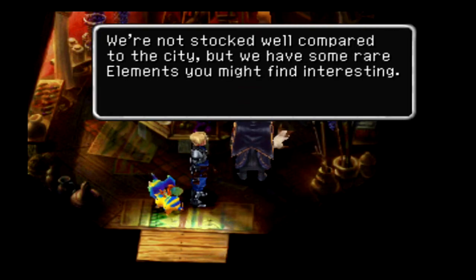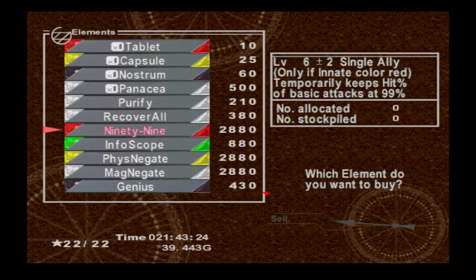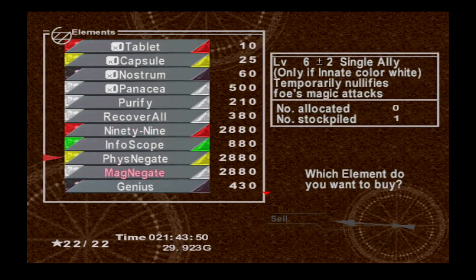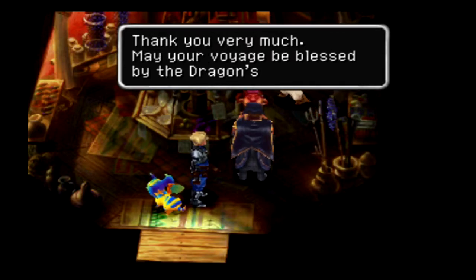Well, we did get Draggy and some rare elements from a shop. Let me see what rare elements they actually have: a cover-all that temporarily keeps hit percent of basic attacks at 99%, something that detects opponent HP, something that nullifies foes' physical attacks, and something that nullifies foes' magic attacks. These do seem pretty powerful — let me buy one of each. There's also Seal All, which temporarily stops everyone's elements, something that halves elemental damage, and something that shifts status effects onto the enemy.